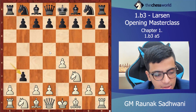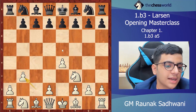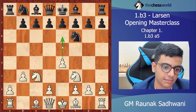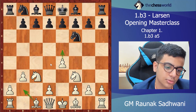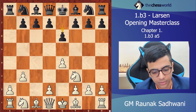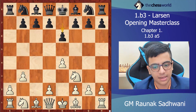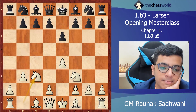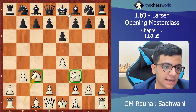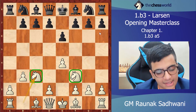After ab3, we take cb3. If knight f6, knight c3 would transpose again with the same idea: e5, bishop b2, d4. So black plays e6. After e6, we continue our plan with knight c3. Now we have a lead in development — we have developed two pieces while black hasn't developed a single one. Let's say he goes d5.